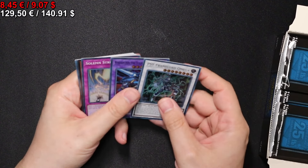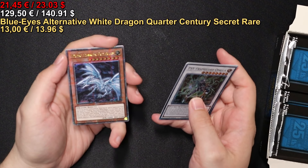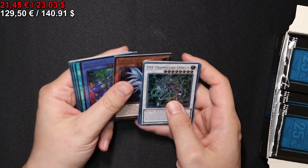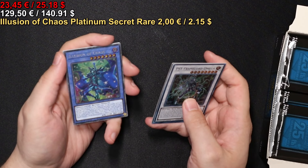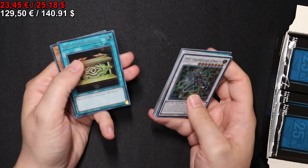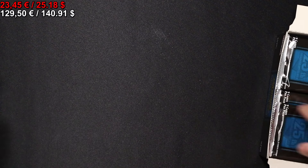I can see more shiny. The Blue-Eyes Alternative White Dragon in the Quarter Century Secret Rare treatment. Very nice. And Illusion of Chaos in the Prismatic Secret Rare. That's it here.